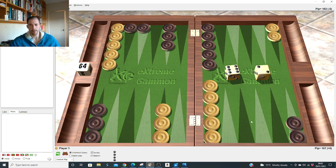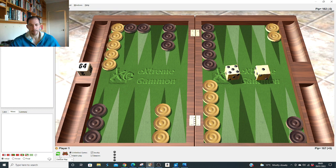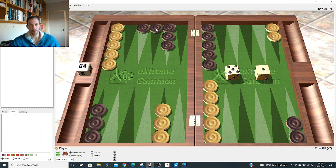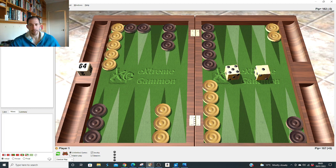Six-one: makes the seven. Five-four: hits. Five-three: makes the point. Five-two: usually right to split, no difference here. Five-one: close with the slot but probably right to split — close again, slightly right with five-one. We know after the 4-3 it's right by a lot to slot, but after the 3-2 it's close but still right.